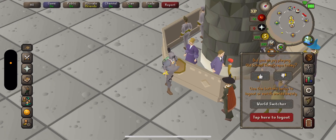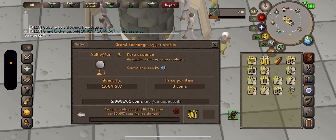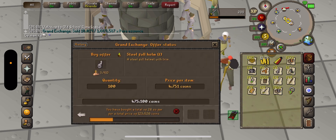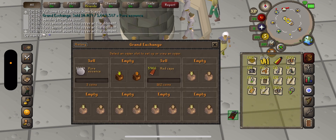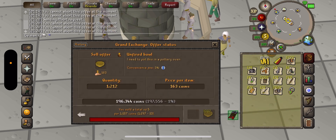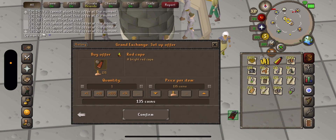Back on this account — this account is also doing pure essence. I have 1.6 million pure essence on this one. I was buying red capes but haven't sold yet. I was buying some two-handers and anti-fire shields on this account too. I'm playing the long game here and I don't think it's working out with the red capes — I haven't really sold any, but I'm just buying them because eventually they will start going up.